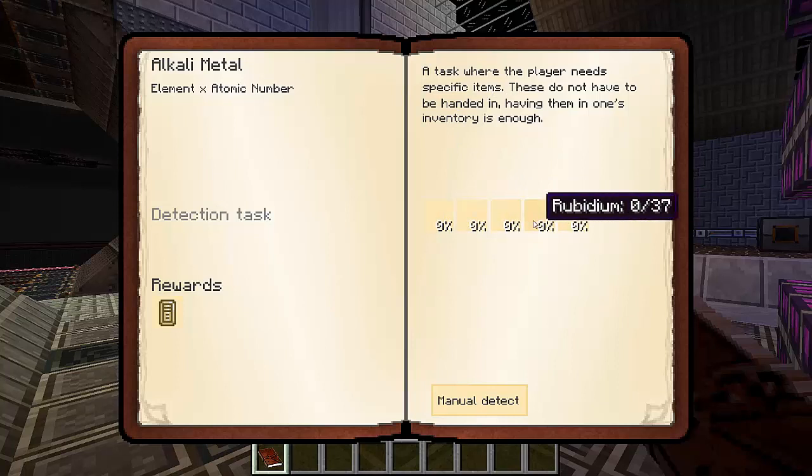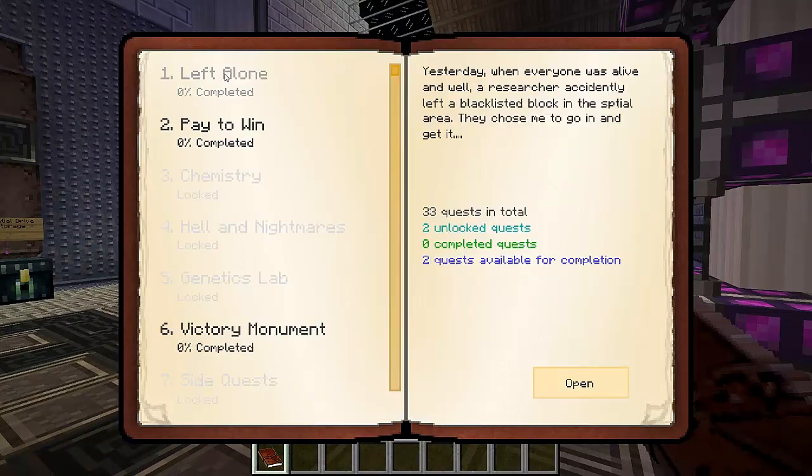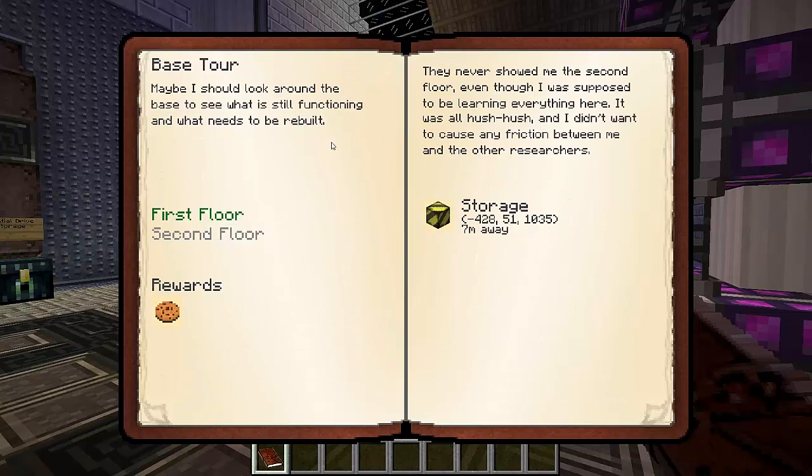Lithium, sodium, potassium, rubidium, and caesium - and we get a bullion for that. Anyway, I want to get involved with Left Alone. Base Tower is a repeatable quest. Maybe I should take a look around the base to see what is still functioning and what needs to be rebuilt. The first floor - we never went to the second floor. They never showed me the second floor. Even though I was supposed to be learning everything here, it was all hush hush and I didn't want to cause any friction between me and the other researchers. Storage - which is 7 metres away.